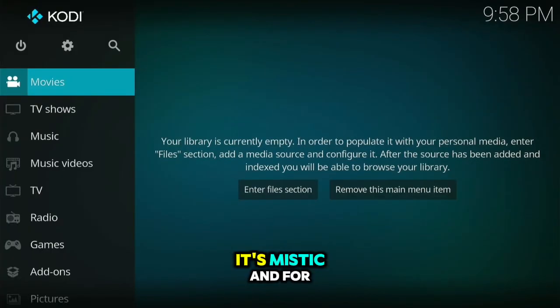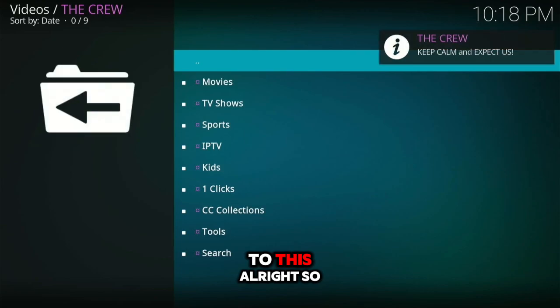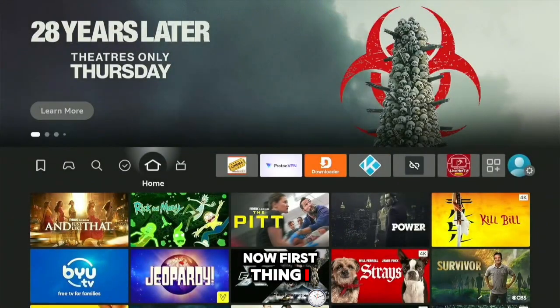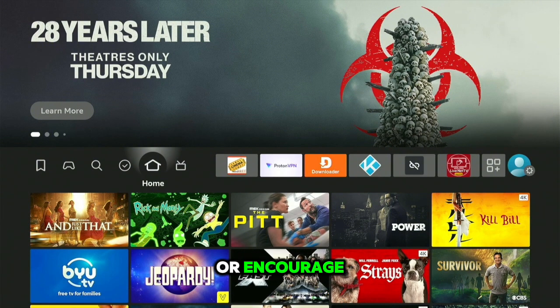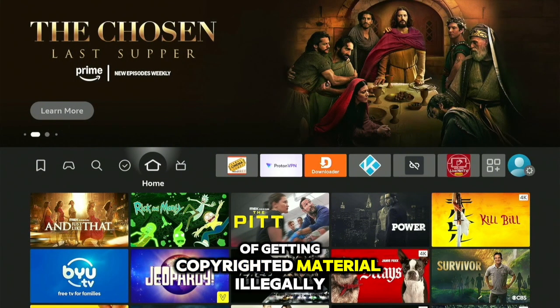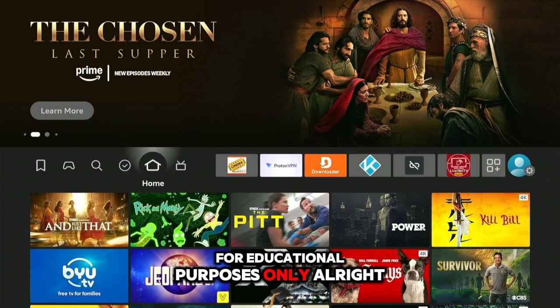Hey, what's up guys, it's Mystic, and for this video I'm gonna show you guys how you could get your Kodi from looking like this to this. First thing I will say: this tutorial is purely for educational purposes only, and I do not condone or encourage the use of getting copyrighted material illegally or anything like that. This is solely just for educational purposes only.